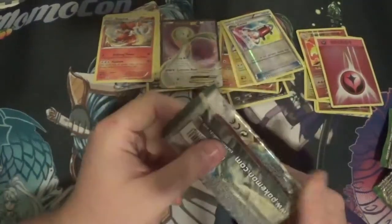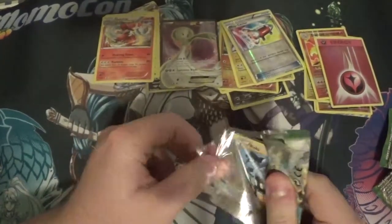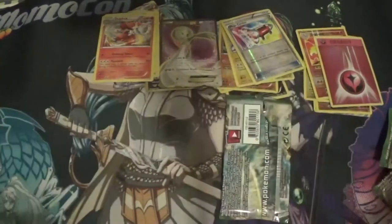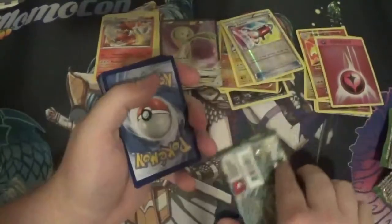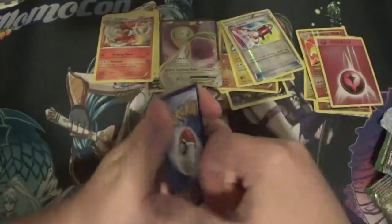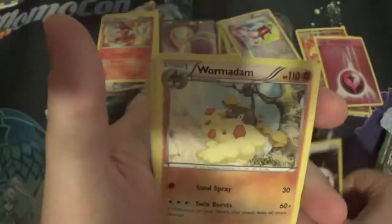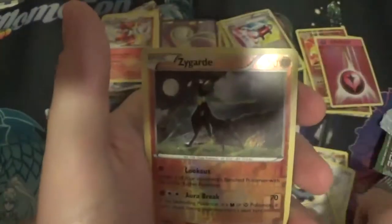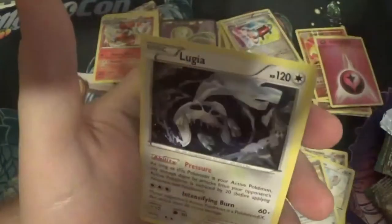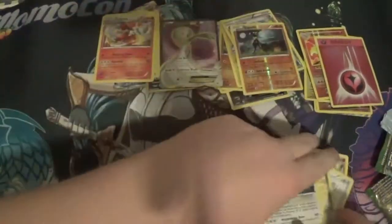Last pack of Fates Collide — can we end with a holo or anything above a reverse? That would be really nice. We have a Brakeon, double colorless energy, Wormadam, Riolu, Deerling, Snubbull, Minccino, Bronzor, reverse Sigilyph — and Nihilego! Well, at least we have Nihilego, it's a legendary even though it's not shiny.